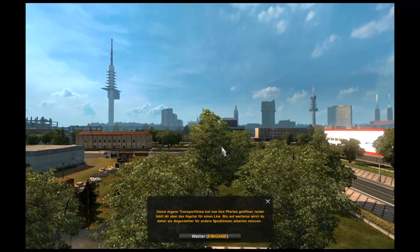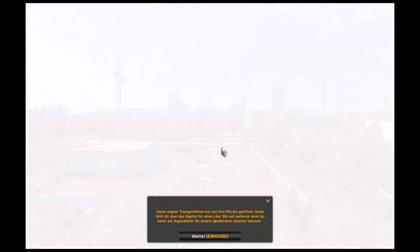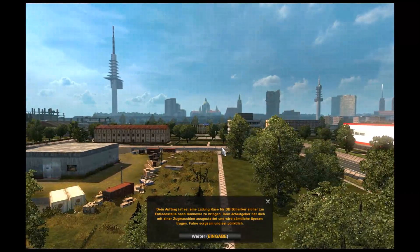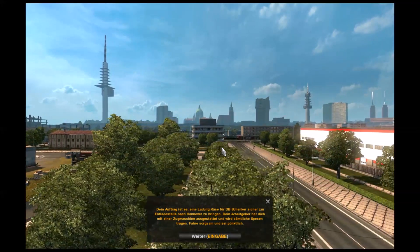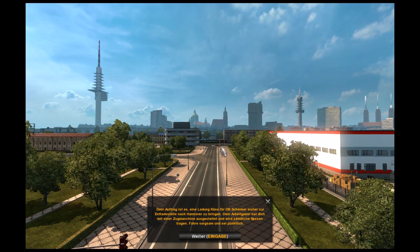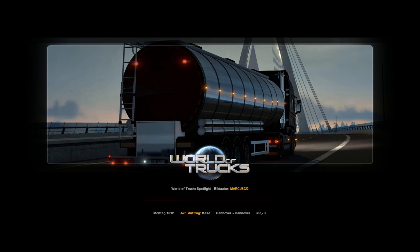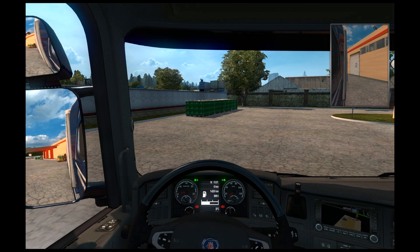Eigentlich hast du die Chance auf den Traumjob des Fahrens eines LKWs. Deine eigene Transportfirma hat nun ihre Pforten geöffnet. Leider fehlt dir aber das Kapital für einen LKW – auf weiteres wirst du daher als Angestellter für andere Speditionen fahren müssen. Dein Auftrag ist, eine Ladung Käse sicher zur Anladestelle nach Hannover zu bringen. Ich nehme kurz alle Kontrolleinstellungen ein. So, jetzt sind wir in unserem LKW!